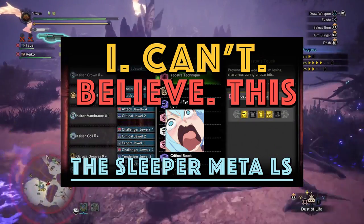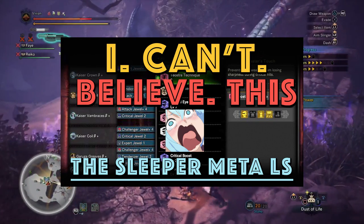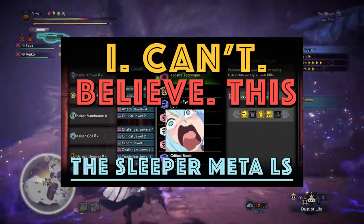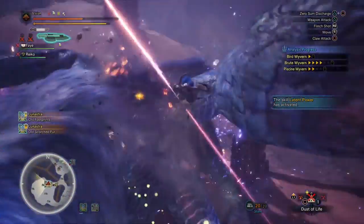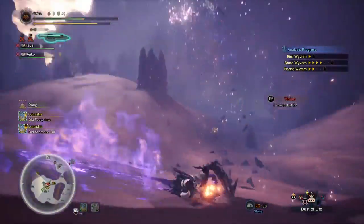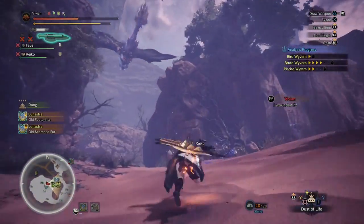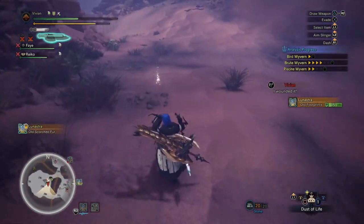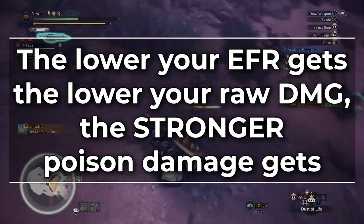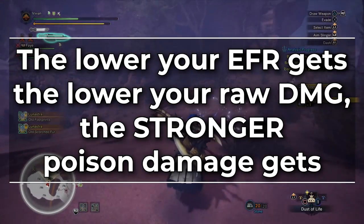There's also the Zora Longsword set we covered in the previous video. In speedruns, this can theoretically beat the Gold Rathian given the right weakness to statuses conditions, but we're not 100% on anything with that — and this is for speedrunner builds. If you're going for comfier sets that have less damage skills but stack things like health boost and divine blessing, then the Gold Rathian weapons are by far the best, because the lower your EFR gets and the lower your damage per hit gets, the stronger poison gets.